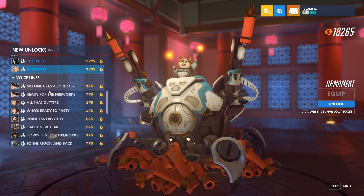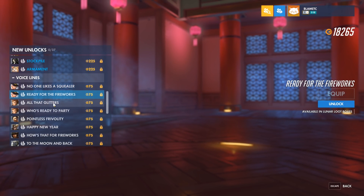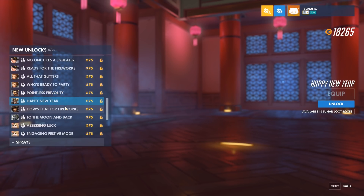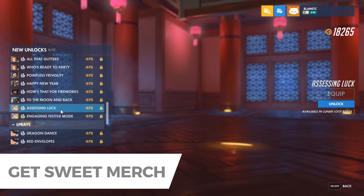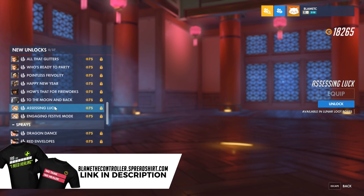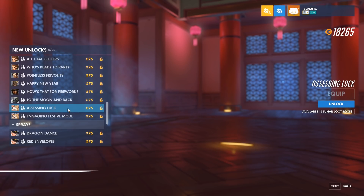Lots of fireworks. And then we've got the voice lines. That's going to get spammed. 'How's that for some fireworks?' 'To the moon and back.' 'Possessing luck.' 'Medium fortune.' 'Engaging festive mode' — it plays music, it has like a little music box. I think this is one that has random stuff: 'Assessing luck. Small fortune.' 'Financial outlook strong.' So it does have a whole bunch of them — it's kind of like the Orisa one where she calculates something and gives a different one each time. I like that because it actually has different audio every single time you play it.